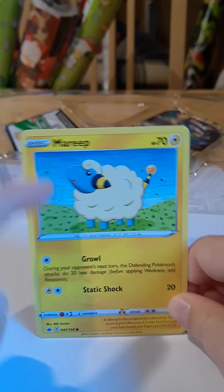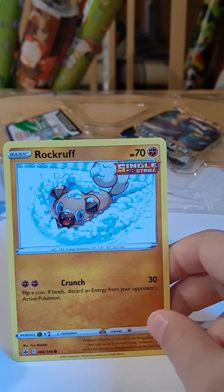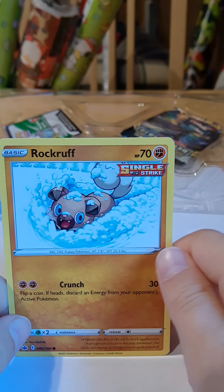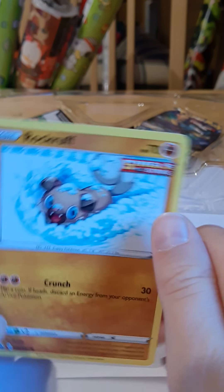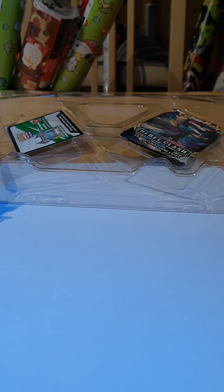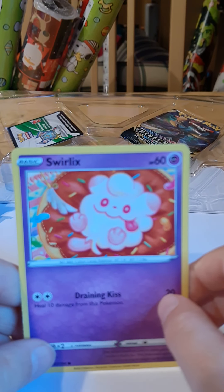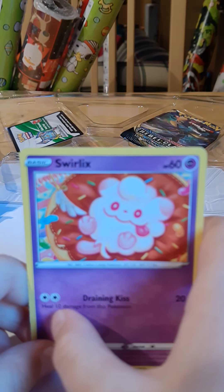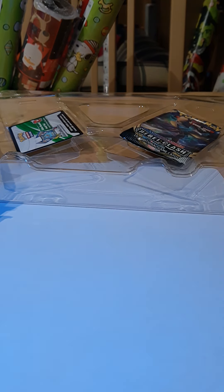We already saw this exact Mareep, so nothing new there. A Rock Ruff with Crunch for 30 damage. Huh — I didn't know they could go in the snow. We have Swirlix with Draining Kiss: heal 10 damage from this Pokemon and do 20 damage. It's okay, I guess.